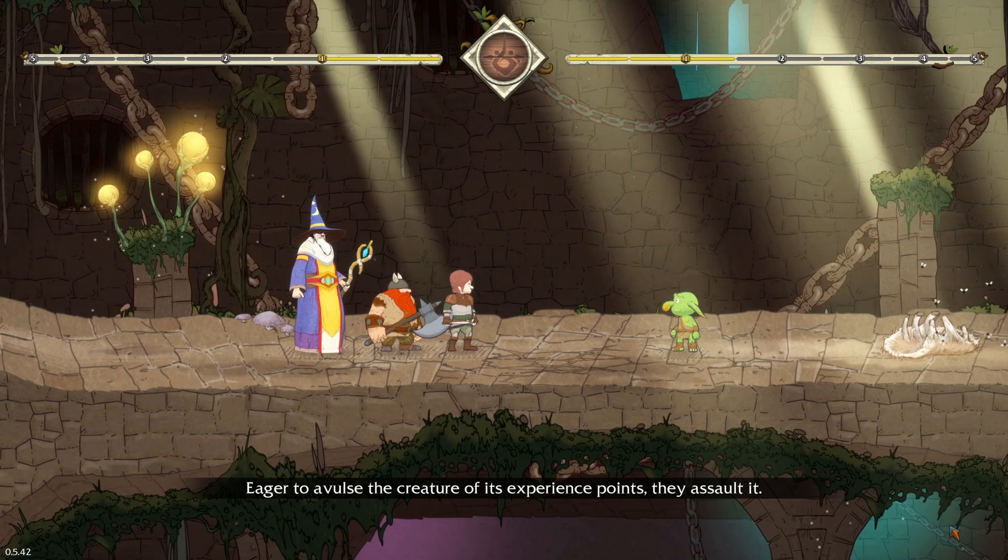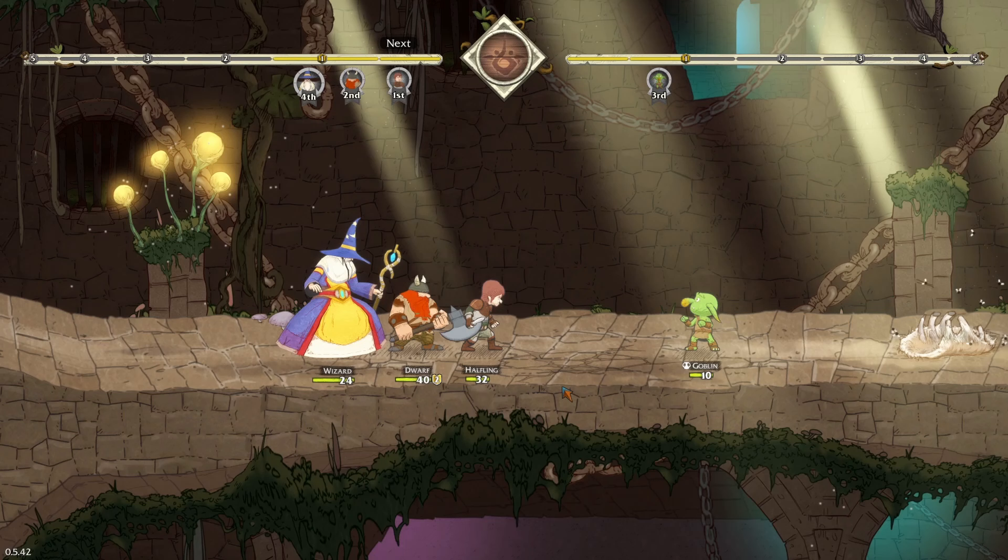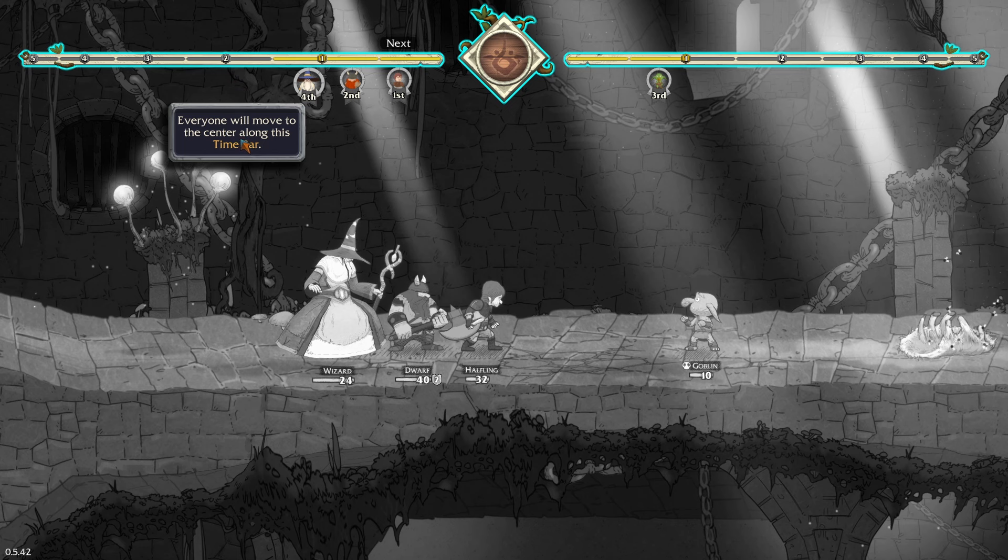The narrator: 'Eager to avail themselves of future experience points.' I don't want to kill the goblin, game! Maybe the point of this segment is to make us properly understand the strife of the goblins — really understand the torment they go through when adventurers come down and hack them apart. Combat is turn-based, everyone falls in line to attack — kill all foes to win the battle. Everyone will move to the centre along this time bar.